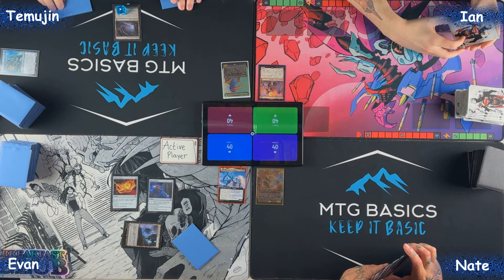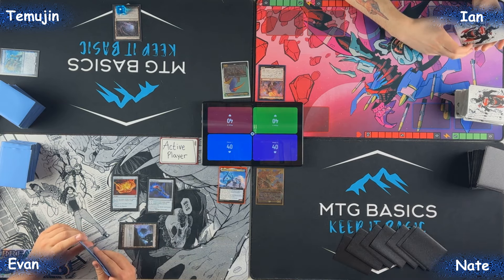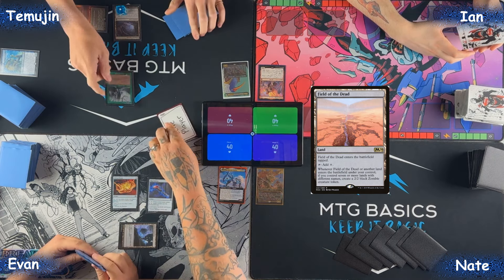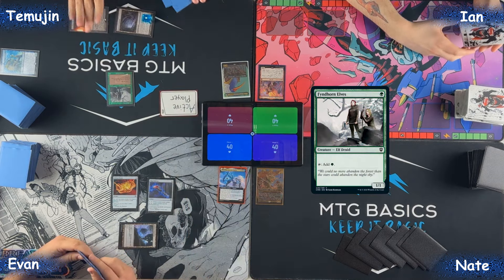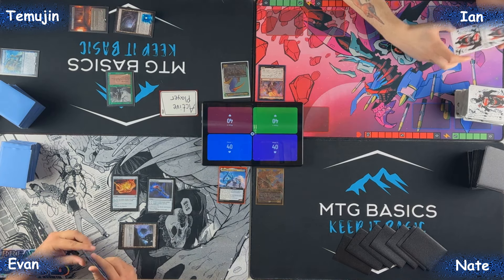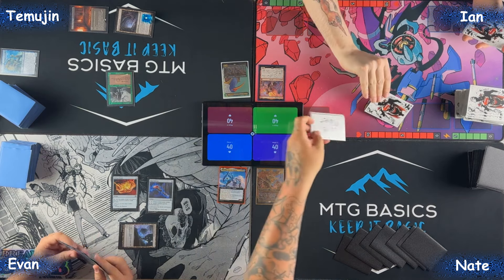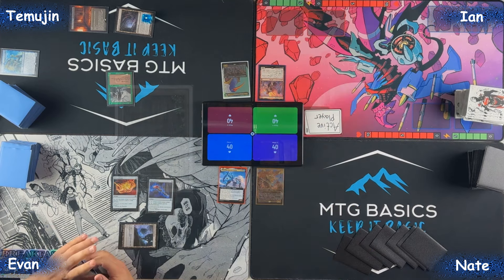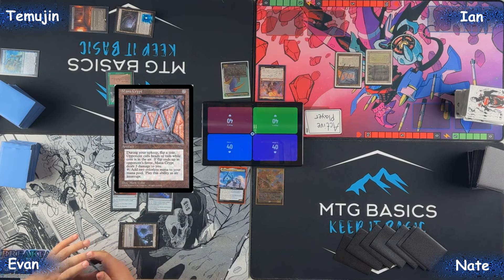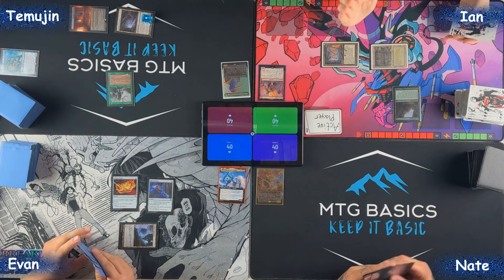My start seems very fair. For my turn I'm going to play Field of the Dead and cast Fyndhorn Elves — that is a very naughty card. I'll pass priority. On Bayou for land, I'll play a Mana Crypt — just like it's 2016 — then play Sylvan Library and pass.